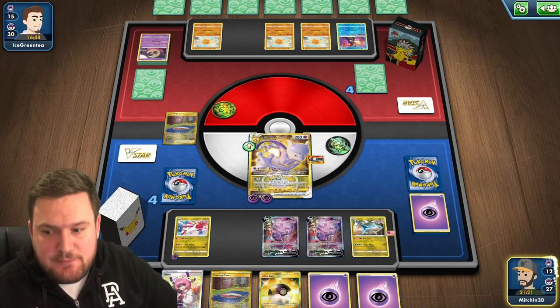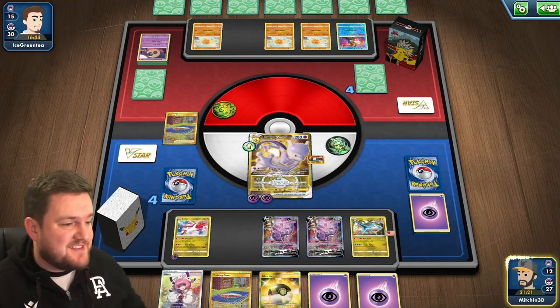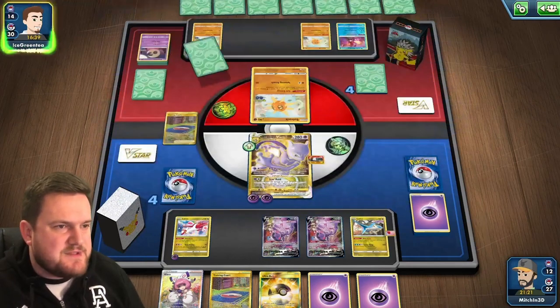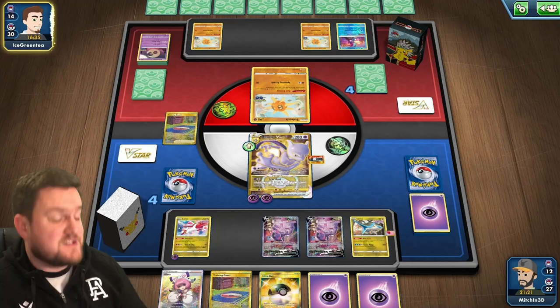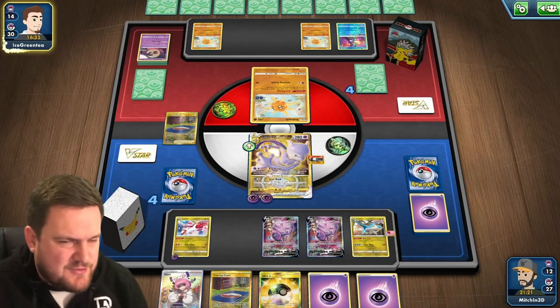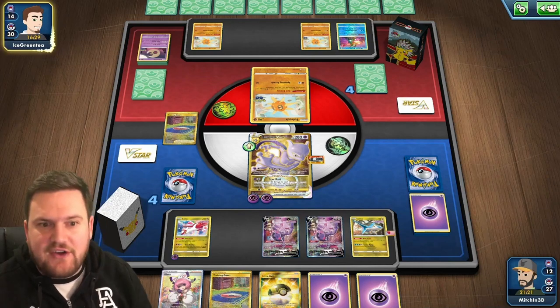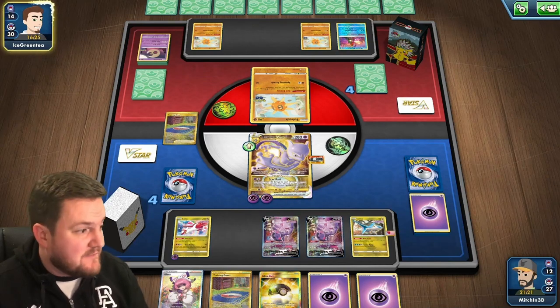If they put together a Lunatone capable of knocking out a Mewtwo V-Star in one hit, I will be very impressed. We have a chance to Clara into the Mewtwo V, put it onto the bench, attach, and maybe next turn attack with it. Both of us are pretty low on cards right now. One of the good things about the Genesect deck is it can go through its cards very quickly — something other decks can't necessarily do. Of course it's not as fast as Mew, but Mew VMAX is a lot more offensive and defensive, frankly. That's two meanings to that word and it fits them both.